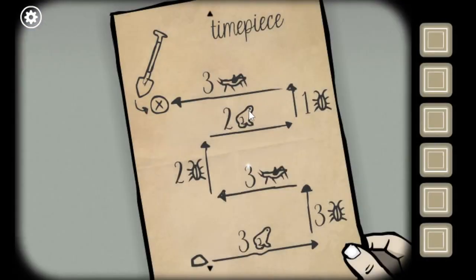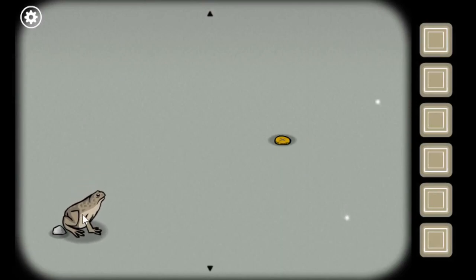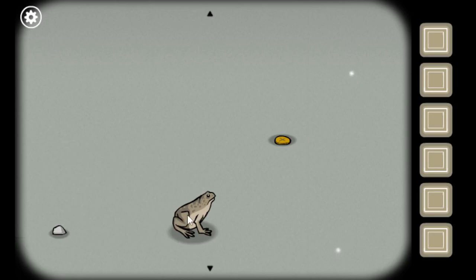What have you got in your paper? Oh no. Time piece. Three frogs from the rock. Three frogs, then three beetles, then three crickets. Two beetles, two frogs, one beetle, three crickets. One, two, three.